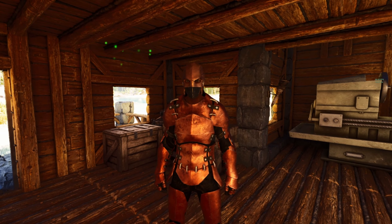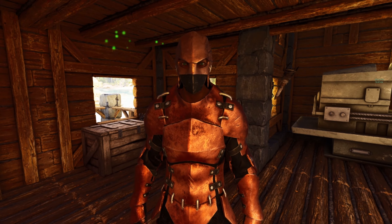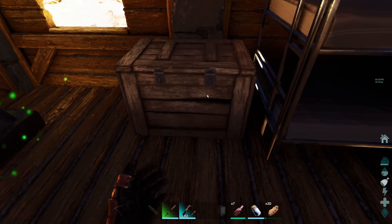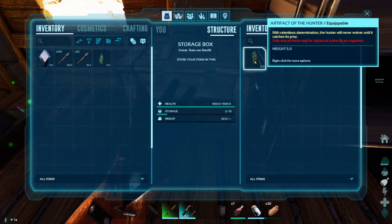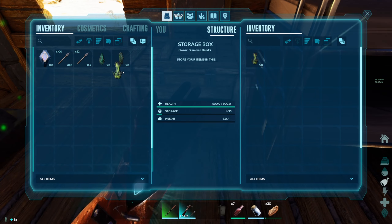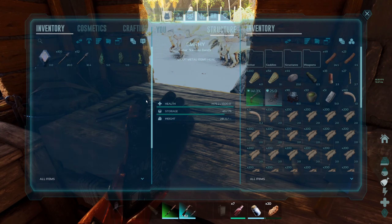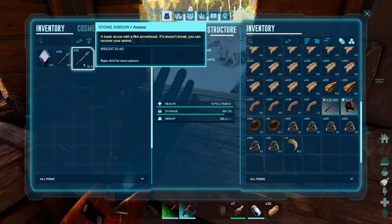So ladies and gentlemen, I think we are ready to face the Broodmother with the raptor army. But before we can actually do that, we need to get there. So let me grab the artifacts that we need — I put them in this chest. We have the Artifact of the Massive, check. Artifact of the Hunter, check. Artifact of the Clever, also a check. Those are the artifacts we need to do the Broodmother on easy mode, gamma, because we're not going to go straight into medium or high.